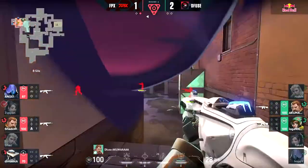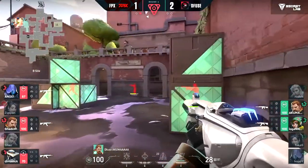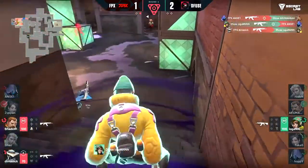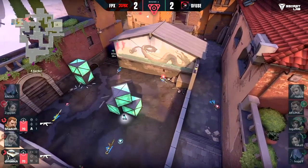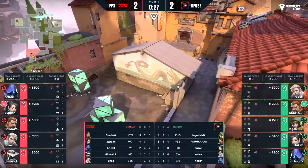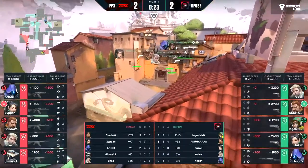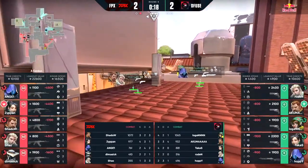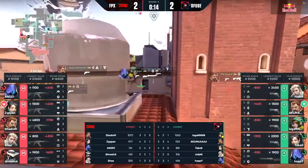As Logan finally makes his way into market the clock is pretty low — it's a 2v3 and they have zero info. These players could be in B main, they could be about to flank. They still go forward — you can't blame them. But they've got to find a kill fast. It doesn't go Logan's way this time. FPX looking well regimented — nobody peeking, nobody taking too many risks — and the second they make contact there's a perfect swing in the after plant.